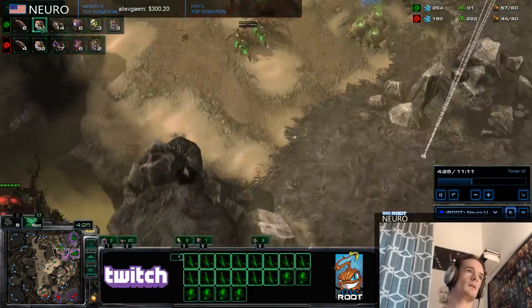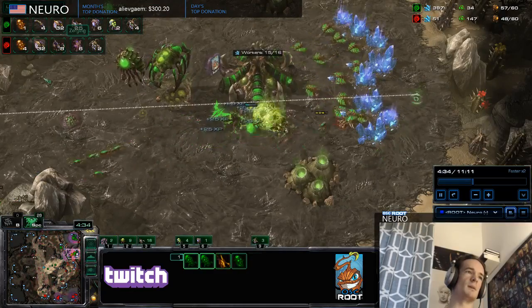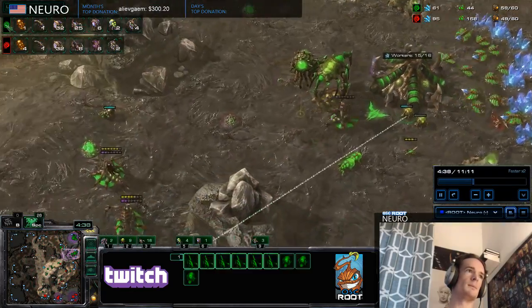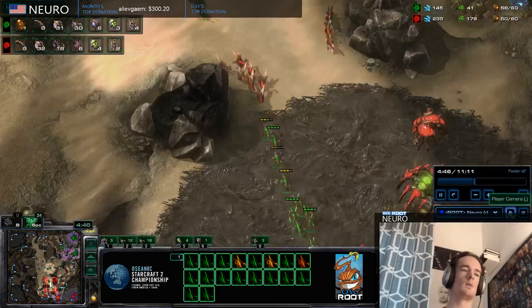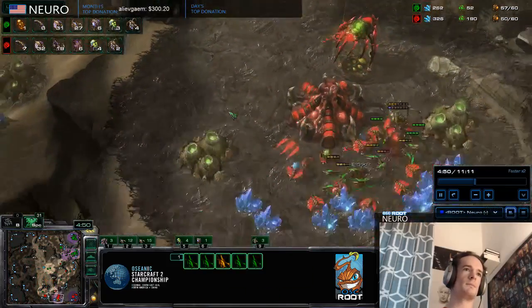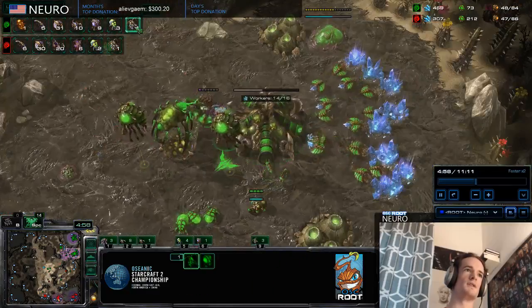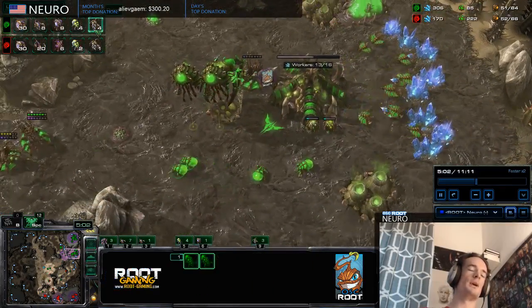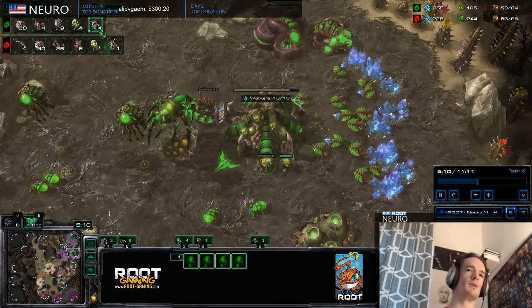Looking at the units tab, we can see the relationship between drones, queens, Lings, and Banes. I'm green and the opponent — loco — is red. We're pretty even on workers at this point, but I'm going up in queens and I just killed one of his queens. So I have four queens, which puts me in a fantastic spot for defending if the opponent is aggressive with Ling-Bane.